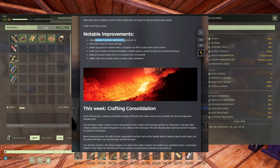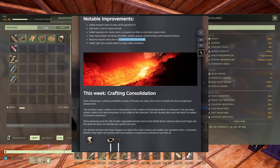Added prospect name to open world operation UI — we'll see what that is. The pirate cross now yields stone and salt when mining with your mast pickaxe. Added a query tag to carry mission items so players can filter to show only mission items. Fixed many recipes for not being refundable, notably statues, car furniture, and industrial furniture. Reduced respawn delay to 10 seconds from 20 seconds. Added right-click context option to empty water containers — we're going to check if that's fixed.